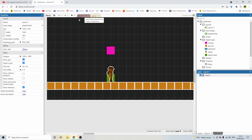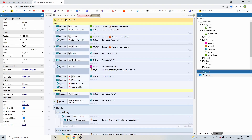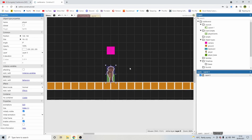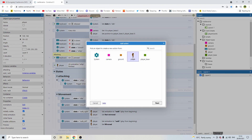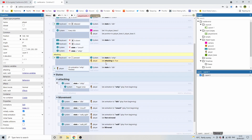We need to add a boolean to the player. At the moment we've got a global variable for the state, but I'm going to add a boolean instance variable to the player sprite itself. Click the sprite, click on instance variables, add a new instance variable called 'attacking' — a simple yes/no boolean defaulted to false. Then when we press the up arrow and set the state to whip, we set 'attacking' to true, and when the whip animation finishes we set it back to false.